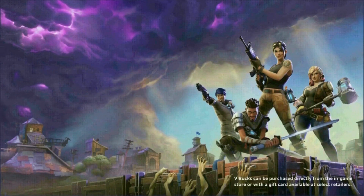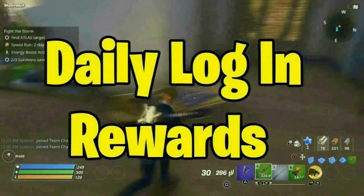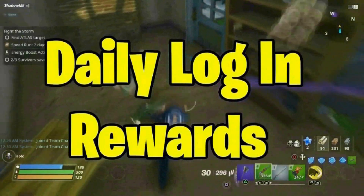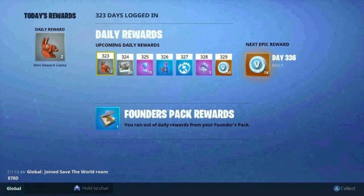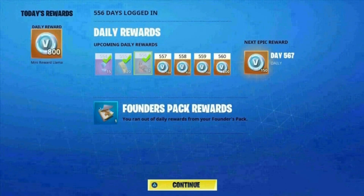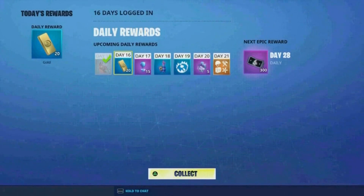Another way to get more V-Bucks is Save the World, one of the best game modes out there. To get V-Bucks and X-Ray tickets, the first method is daily login rewards. All you have to do is log in every day. For founders, you'll get V-Bucks — it could be 150, 350, or even 1,000 V-Bucks, it's random. For non-founders, you get X-Ray tickets instead, which you can use to unlock weapons.